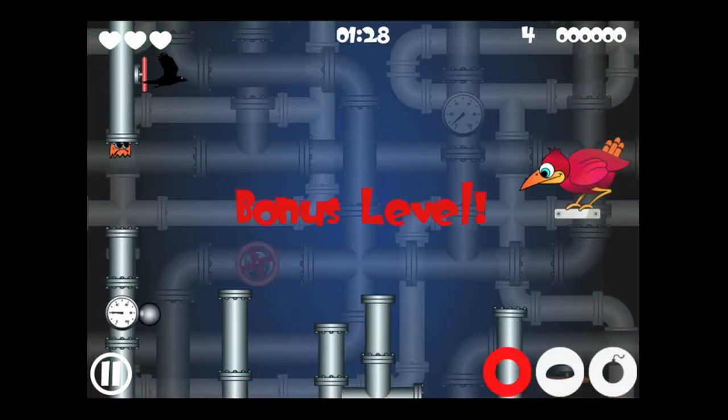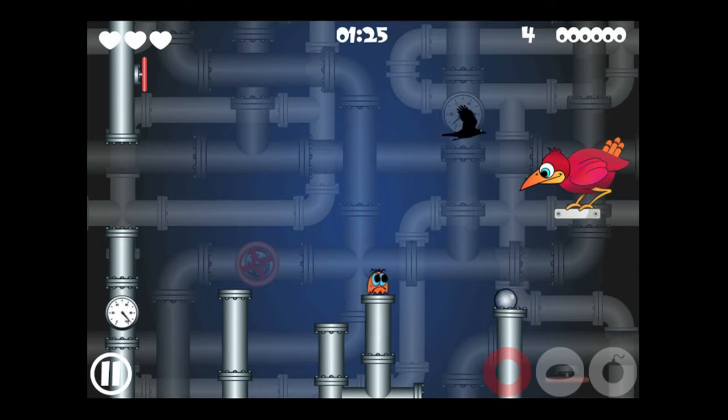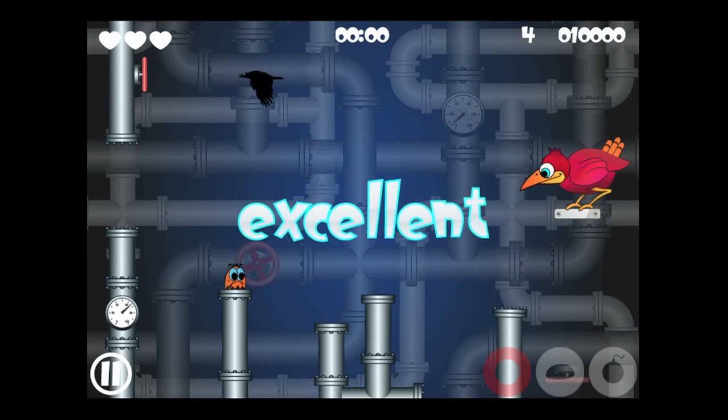The bonus level is a bit of a different twist. You're the mother bird shooting bubbles at the bug, but the bug is popping up in pipes randomly — you don't know where — and you'll get a thousand points each time. It could be on the left, traveling between the two pipes. It goes on for around a minute and 25 seconds, and the object is to get as high a score as you can during that time.